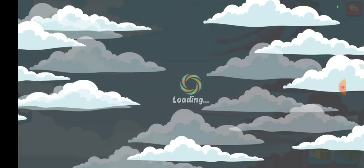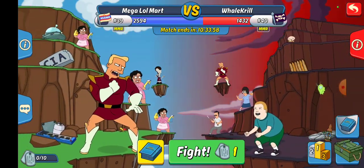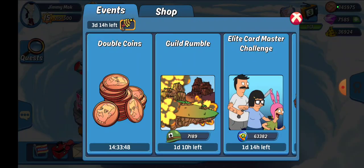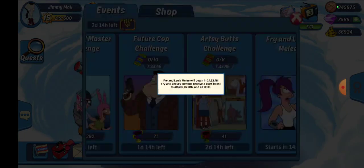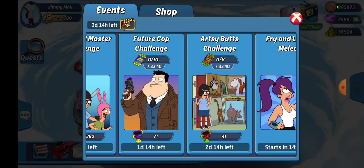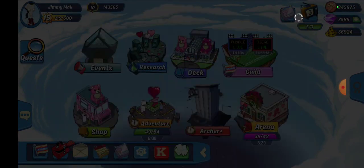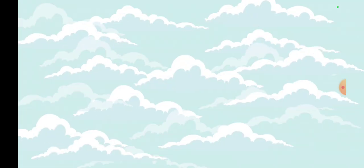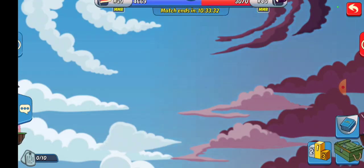So that was 10 hits in the Armed Rumble match number 8 against Whale Krill. That should cover everything for right now. We have the Fry and Leela melee starting tomorrow during round 9. They did change it — Fry and Leela's combos now receive a boost. But yeah, that was round 8 of the Armed Rumble against Whale Krill.